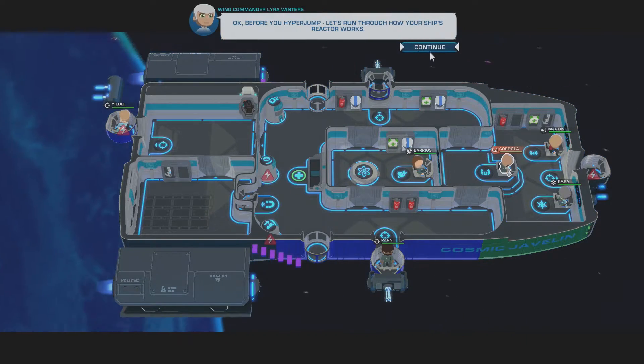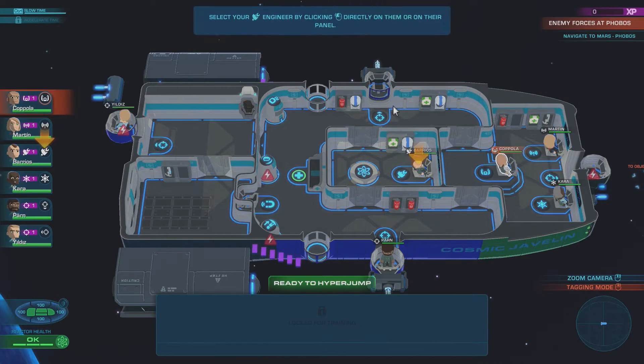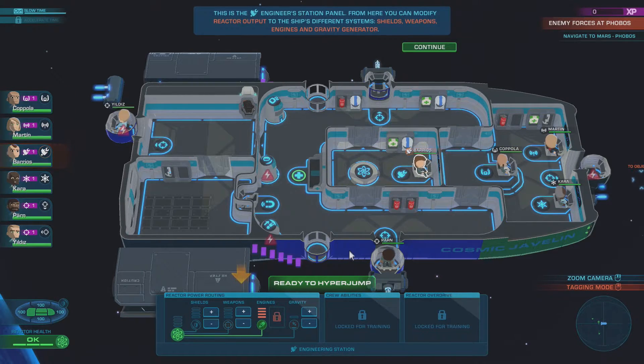Before you hyperjump, let's run through how your ship's reactor works. Select your engineer. This is the engineer station panel. From here you can modify reactor output to the ship's different systems: shields, weapons, engines, and gravity generator.